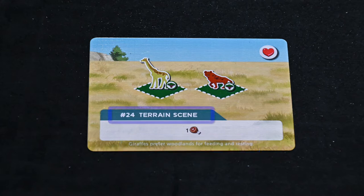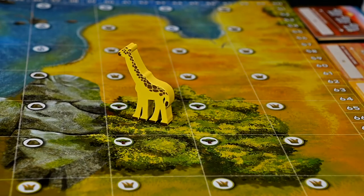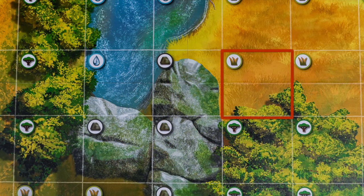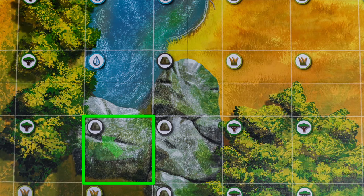The first type is terrain scenes. These scenes only require that type of animal to be on that type of terrain anywhere on the board. There are 4 types of terrain: grasslands identified by the grass icon, water identified by the water droplet, woodlands by the tree, and rock by the boulder icon.